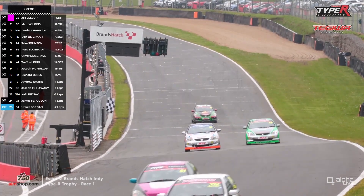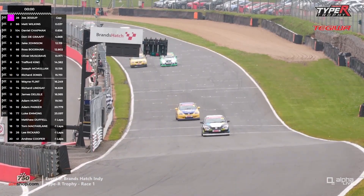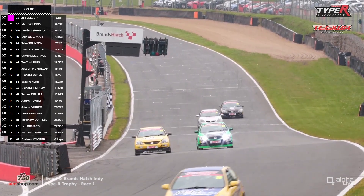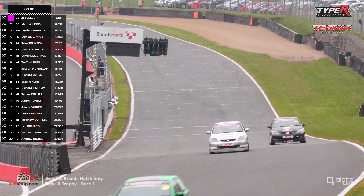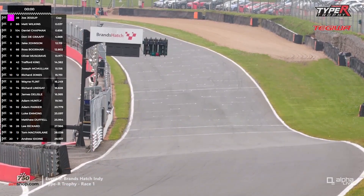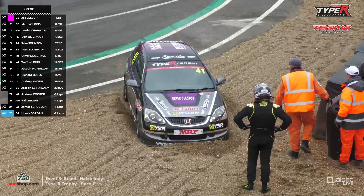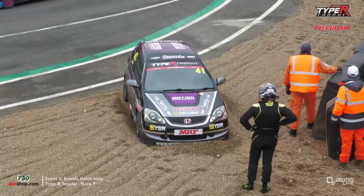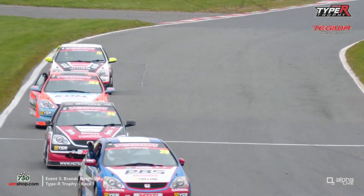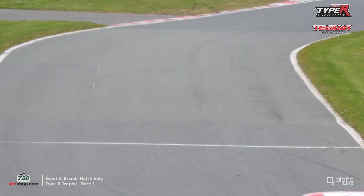Remarkable stuff — it didn't look like he was going to make it until the very last moments on that run to the line. Joe Jessup wins with what must be the smallest winning margin in Type R Trophy racing — 0.037 of a second between Joe Jessup and Matt Wilkins. Third goes Dan Chapman, Don de Graff fourth, Jake Johnson fifth — I think it's his best result in the championship — ahead of Ross Borman, Ollie Musgrave, and Trafford King in eighth, who probably started from the back.